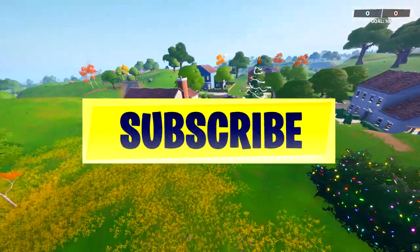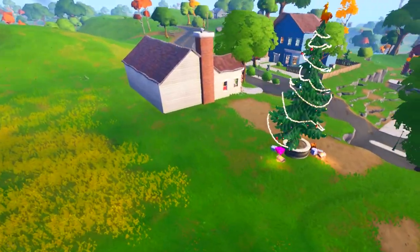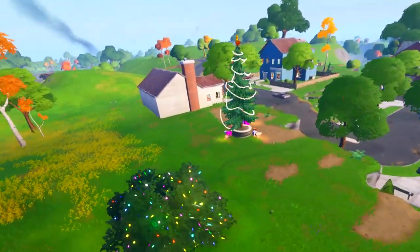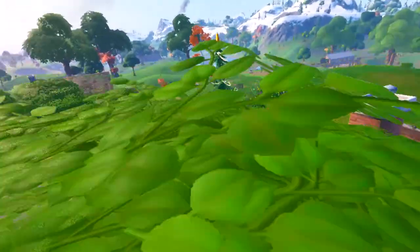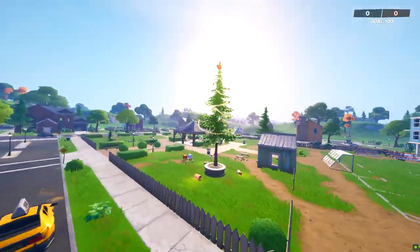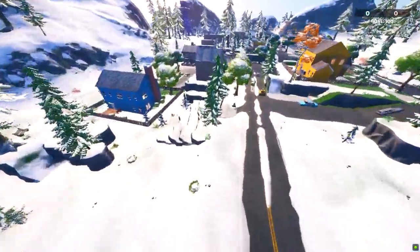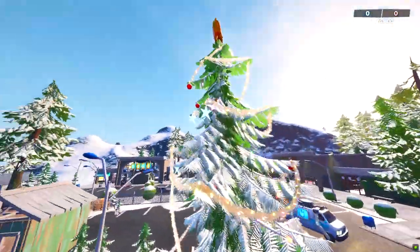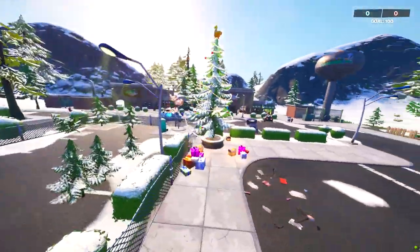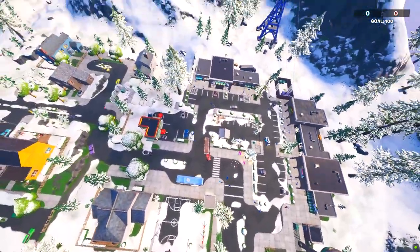Here are three locations where I found Christmas trees. The first is at Salty Springs — the tree is located next to a house at the edge of Salty Springs. The next location is at Pleasant Park, right at the center. The third Christmas tree is at the center of Retail Row, literally in front of the shops next to the fish building — there's a massive Christmas tree there.